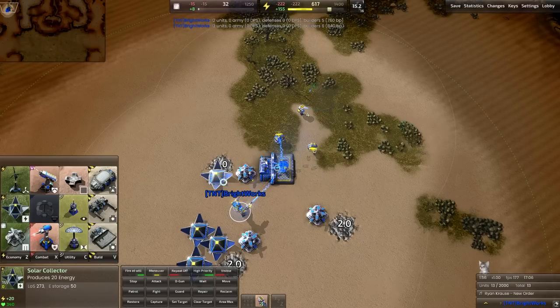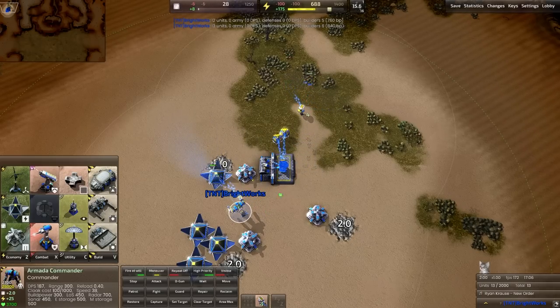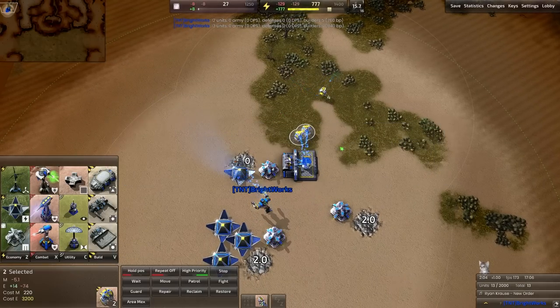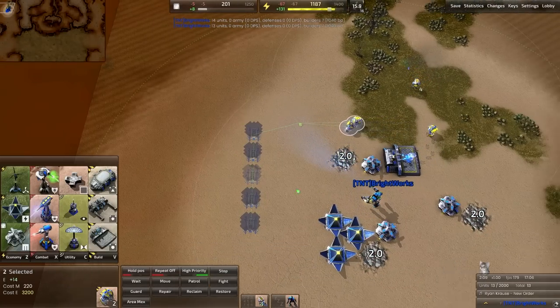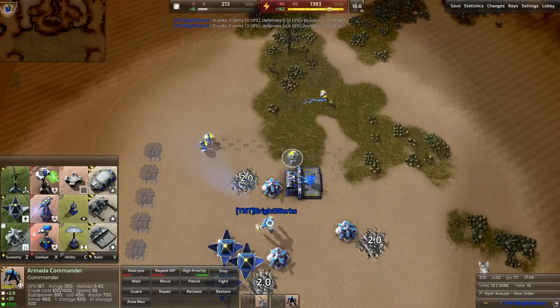Now this third one is where things get really interesting. We're about to run out of metal, so you start eating up your solar panel. You take these two — now that this third one is out — and you build five advanced solar panels.